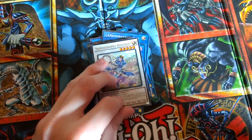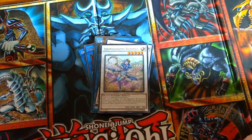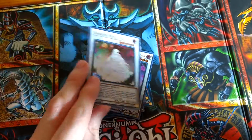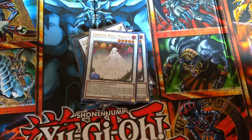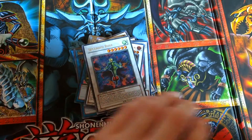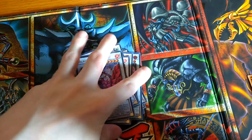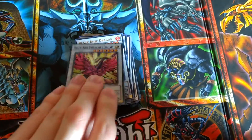For my Synchros, we have Aromaseraphy Rosemary — we're going to have two of them, but since I am missing Jasmine we do have three in the deck right now. We have Garden Rose Maiden. I'm going through these quickly because I don't really understand Lynx too well so far and I've already talked about the Synchros at length in my previous video. A Splendid Rose, Black Rose Dragon — again we have three here, but when I add Jasmine there will only be two since the extra deck is limited to 15 cards — and finally Black Rose Moonlight Dragon.